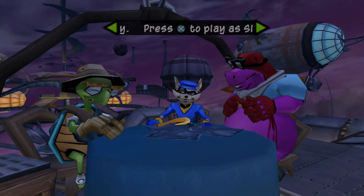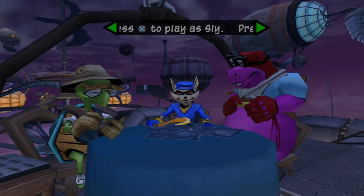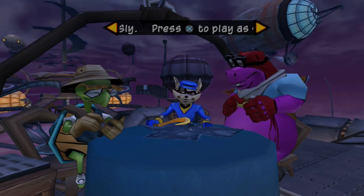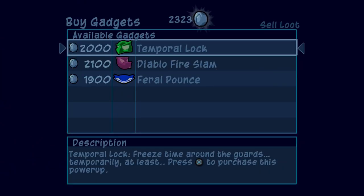We also got the last vault ability in the game, which is the shadow power, and we will take a look at that as soon as we go and do a little bit of shopping. I did a little off-screen grinding of some money just so we could get a little bit more in our pocket to buy some of the gadgets here.